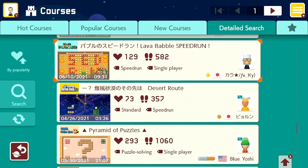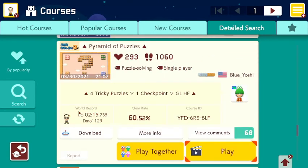Let's go back up here because there was another one. Let's try this one by Blue Yoshi. This may or may not be my last level in this video, but we'll try it anyways. And this is called Pyramid of Puzzles. It's a puzzle solving single player stage and it's four tricky puzzles, one checkpoint. Good luck, have fun. There's a course ID.